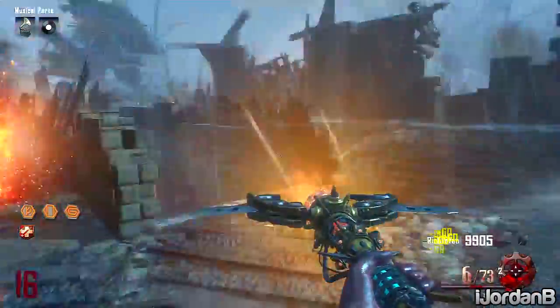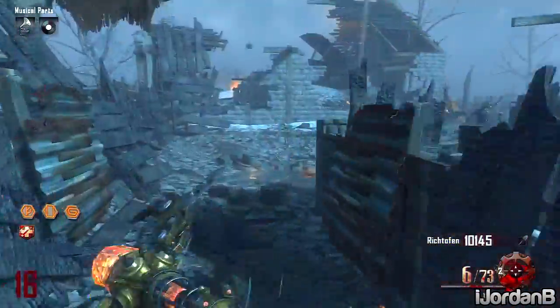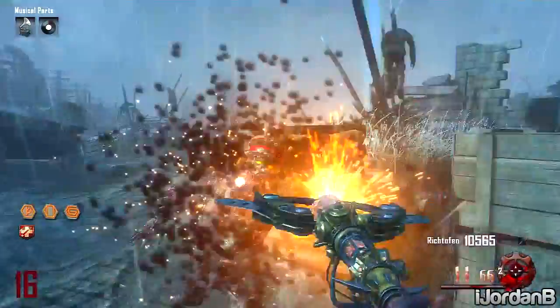These staffs are really cool and the YY action is actually a lot more different in this. Instead of spinning it, you actually put it over your shoulder — a type of action — and it looks really cool. I definitely recommend making these staffs; I will make tutorials for each staff very soon.